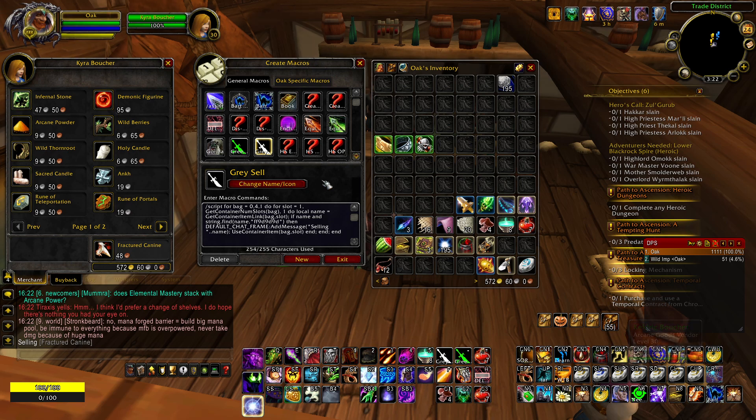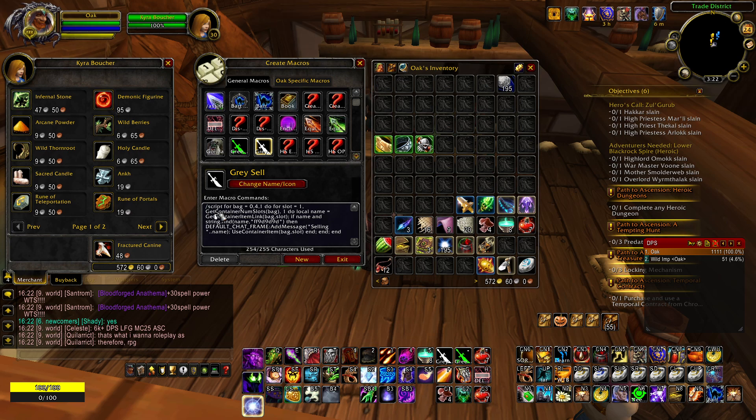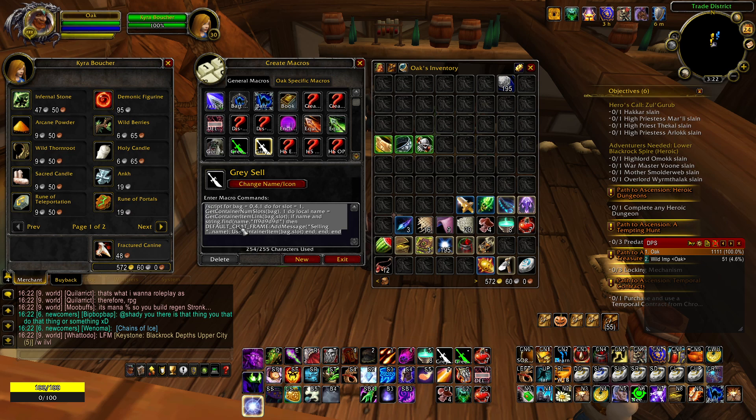But did you know that you can also transform that macro to be able to sell green items? This macro is from a website called OnCore — that's where I got it from at least — and I don't know much about macros; like, this is all Chinese to me.